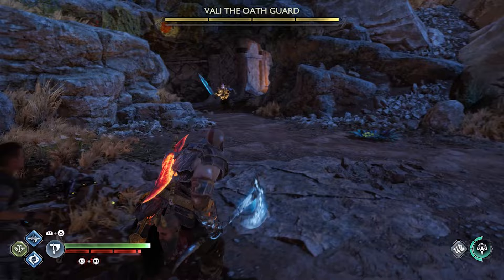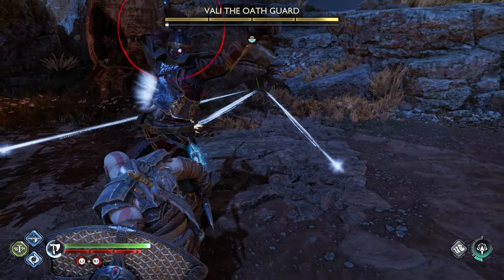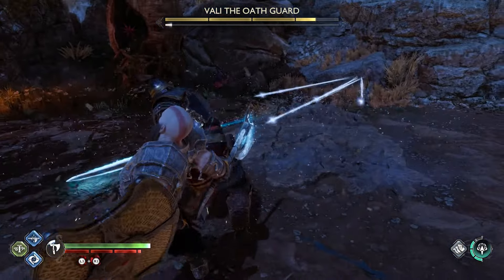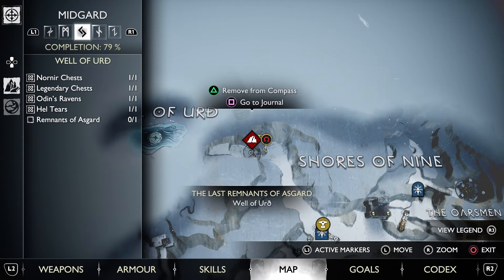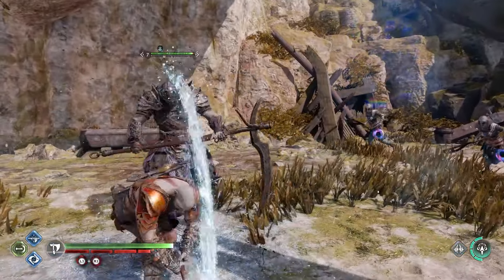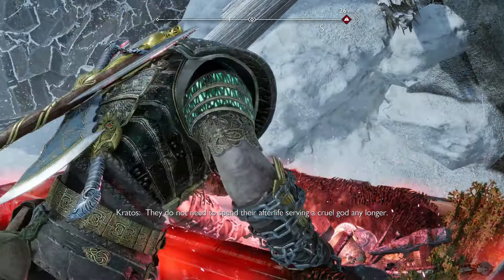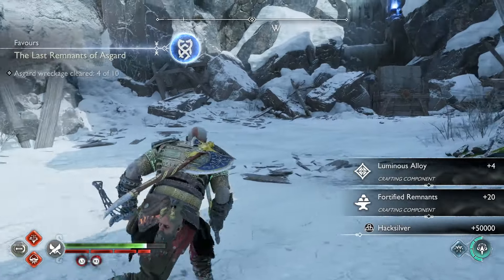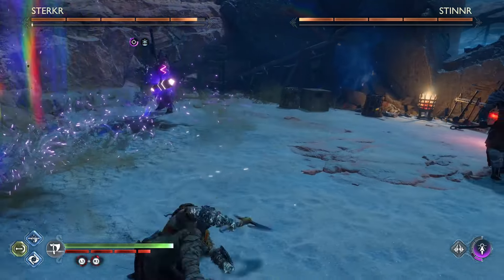Obviously the endgame isn't restricted to just that zone — there are many realm shifts, berserker fights, Muspelheim challenges and a few secret ones all around the nine realms. We already focused on a few of these previously, so for now we'll focus on the new challenge called Remnants of Asgard that only spawns after finishing the main story. This will reveal 10 new special enemy fights around different realms, where you fight tougher foes that also provide strong rewards including the Luminous Alloy and other endgame mats required to max out your gear. Totally worth it, and you also get a special item towards the end.